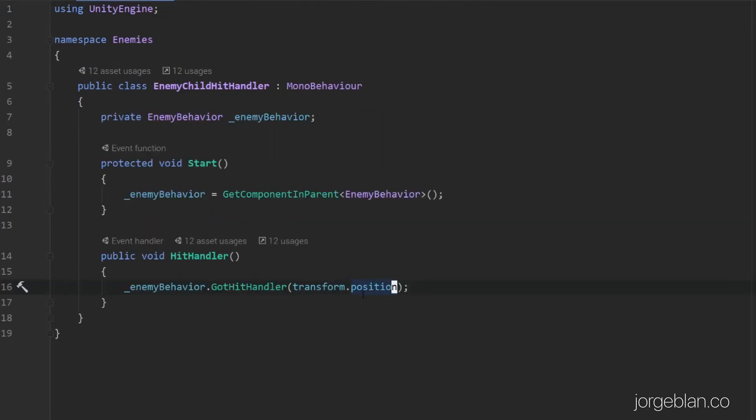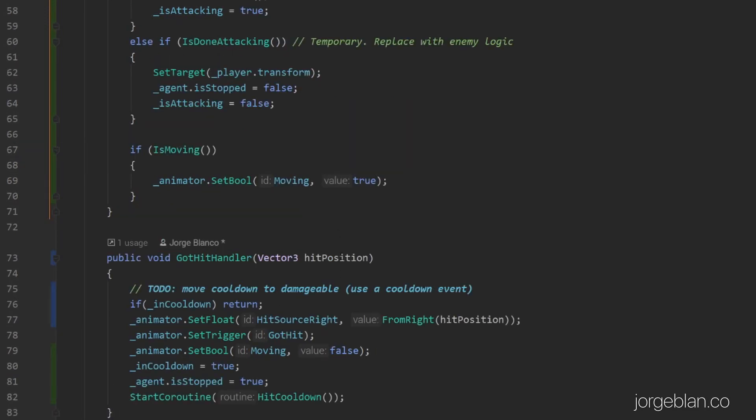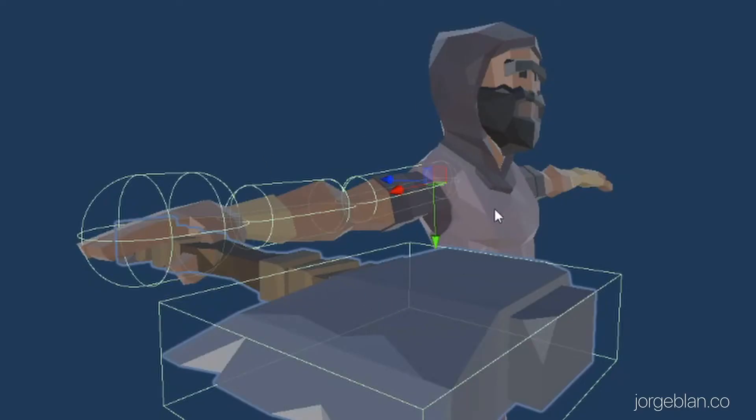We get that in the enemy child hit handler. This simply keeps track of the enemy behavior component in the parent and then triggers the gotHitHandler with the transform position of the child. That means that if the enemy gets hit on the arm or on the shoulder, the child damageable handles the receive damage call which is forwarded to the parent damageable. And then the enemy child hit handler also gets called by the on damaged behavior and that forwards the call to the gotHitHandler in the parent enemy behavior. It uses the hit position of the child hit handler to determine the direction of the hit — this is what allows us to influence the enemy animation by knowing whether the enemy got hit on their right arm, left arm, left leg, or the head.